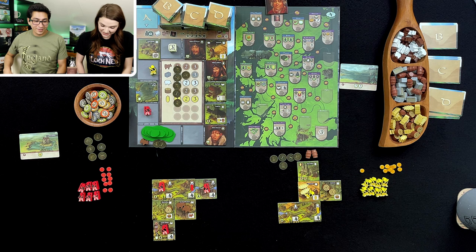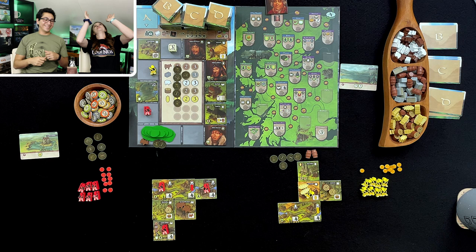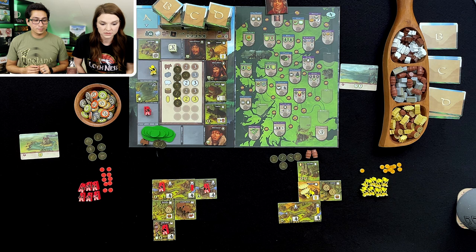First scoring. First we are going to do the number of Scotsmen on our home castle — I have none, I have none. That's why I was like, oh man, why didn't I move back? The first scoring comes by so fast. It's a really quick game. The second one is the number of whiskey barrels... the cards.